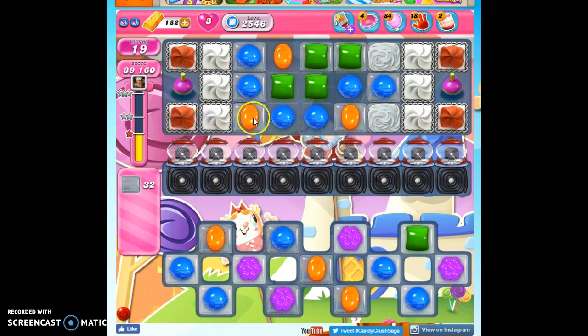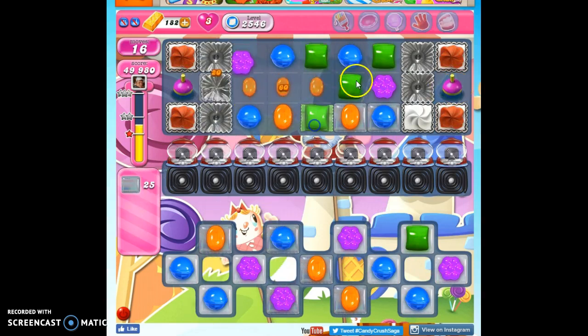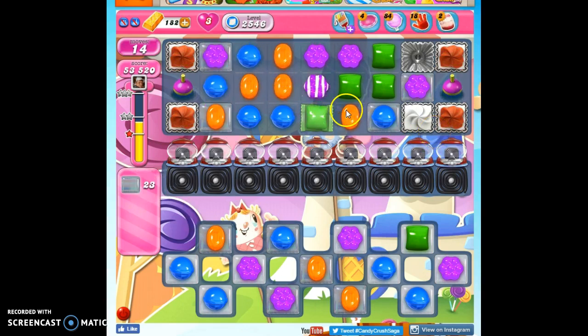So I started with my first move, and now I'm going to continue. Some of the jelly is up here, which is a little bit unfortunate, because I want to get to these bobbers, so I can send off the fish as well. The fish help, because they go to the areas where I need them, but right now they might go to the upper areas, when I really want them in the lower areas.